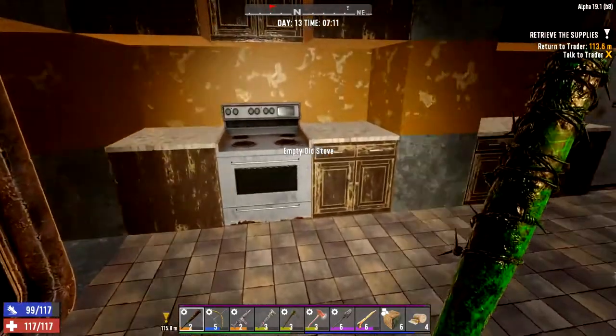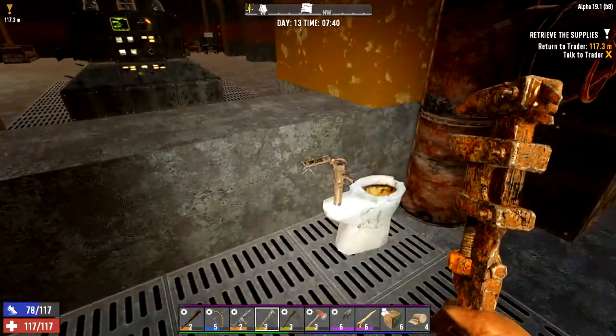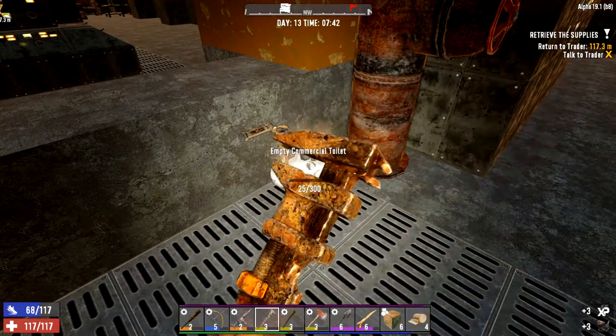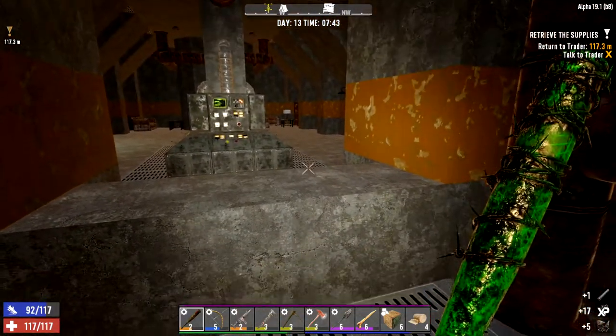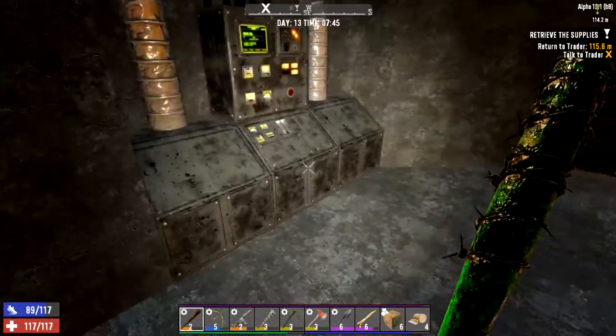I'm just taking out a few things. I don't know if you can hear that, but we've already got zombies upstairs making a bit of a racket. I don't know if they can sense me down here yet. Looking at the bedroom over here - I think this is going to be our crafting room at the back.